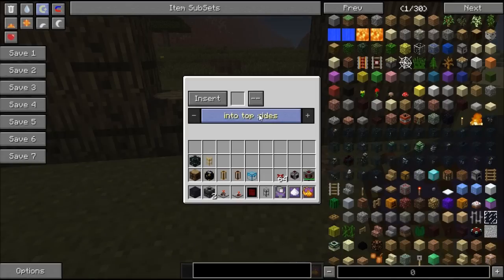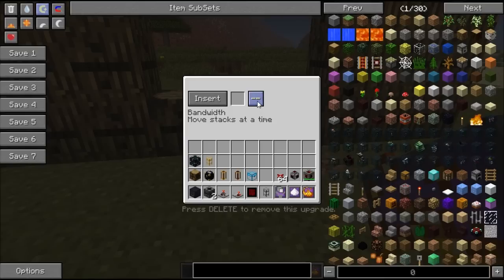And if you click the router now, you can just see — the first one is into top sides, which is great. If we flip this, this is the machine filter. Put that to barrel, like this. And the rest is just default, because bandwidth and speed don't really have any settings for them.